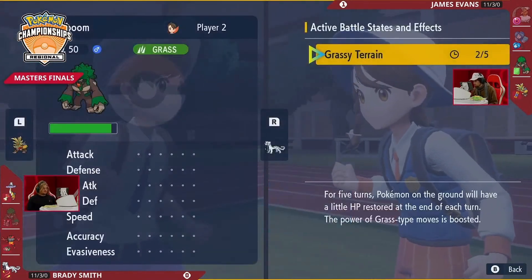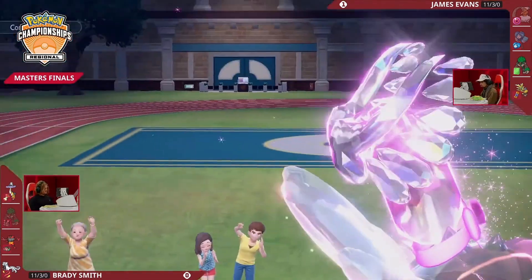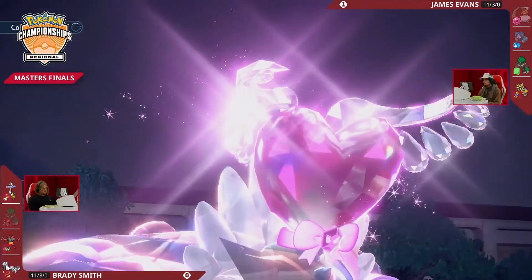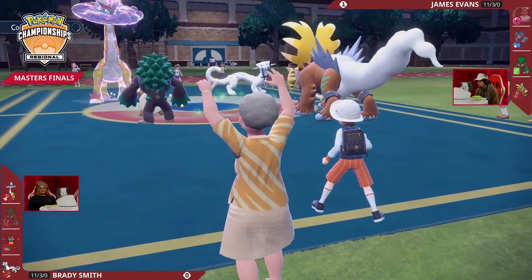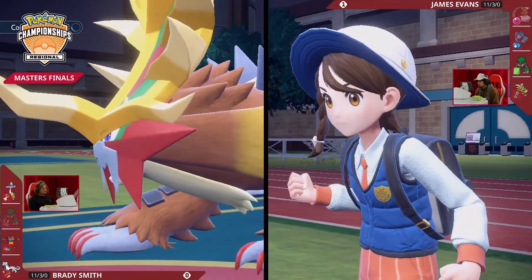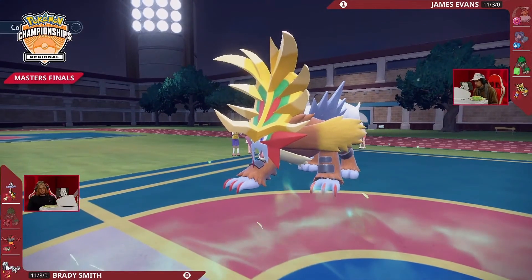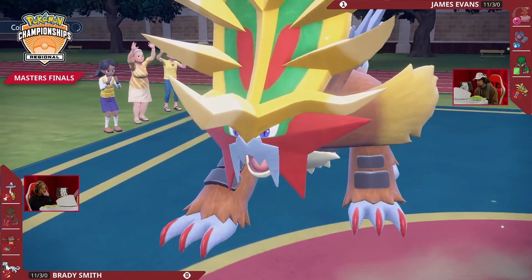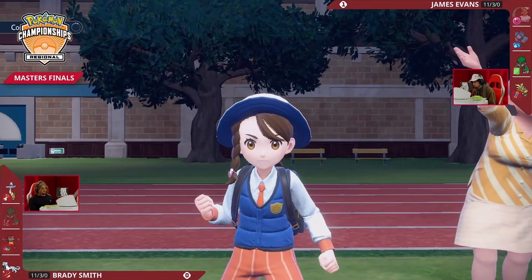James now has to decide: does he even want to Terastallize one of his two Pokémon with these last two turns of Grassy Terrain? Rillaboom had an initial Intimidate on it, and when you look at these two Pokémon, there's going to be some issues getting past Incineroar with Rillaboom. If you're looking for damage output, you need to start seeing it sooner rather than later. Chien-Pao joining the field — this is a chance to try and get some damage out.